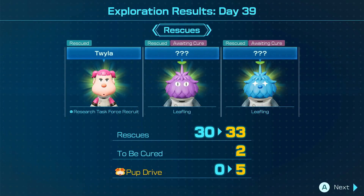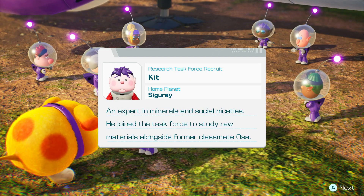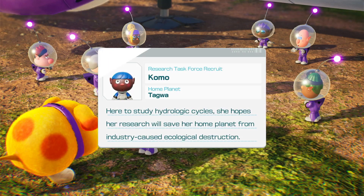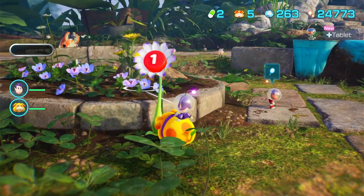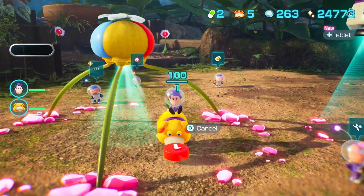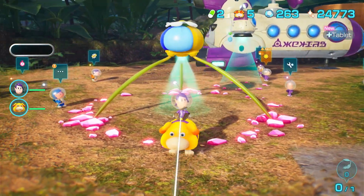The pup drive went from zero to five today. We get to cure two people at once — Research Task Force Recruit Kit from Sigure, an expert in minerals and social niceties, who joined the task force to study raw materials alongside former classmate Osa. And Research Task Force Recruit Como from Tagwa, here to study hydrologic cycles — she hopes her research will save her home planet from industry-caused ecological destruction. I think today was pretty good, so I'll end the video here. Thank you all so much for watching — I'll see you next time. Bye!